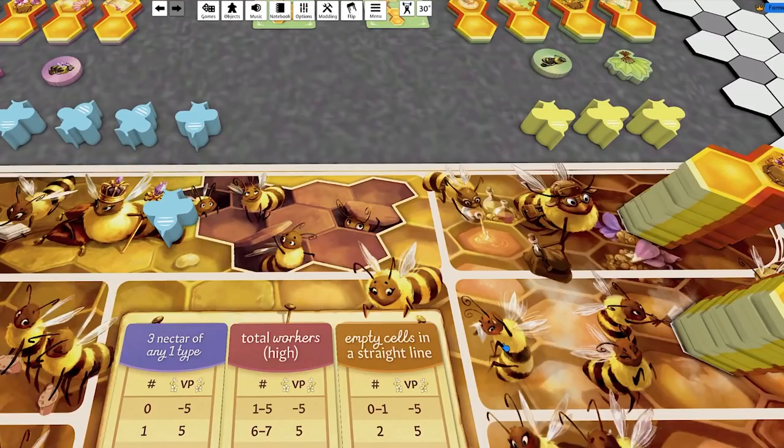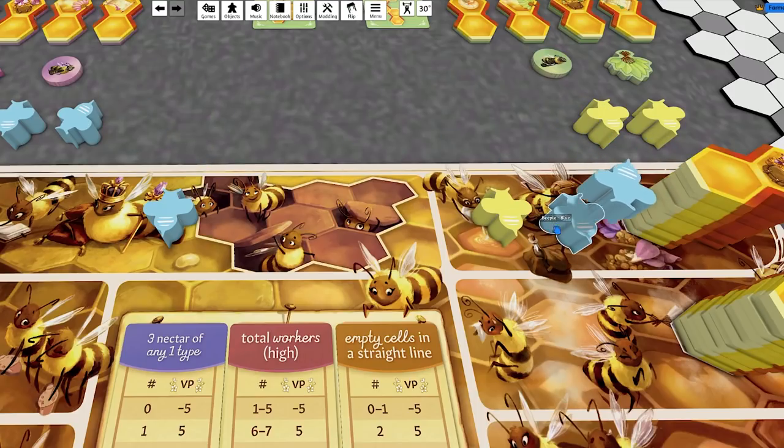A space only requires one worker bee to begin with, but if you want to go back there or if an opponent wants to visit, they have to place one more bee than was there previously. So if I go there for one bee, an opponent has to put two bees, and if I want to go back there after them, I have to put three bees down. There are no rounds in this game as such — you choose when you want to collect back your workers, making it a very dynamic system in terms of what spaces are blocked and how many bees you'll need at a particular time.